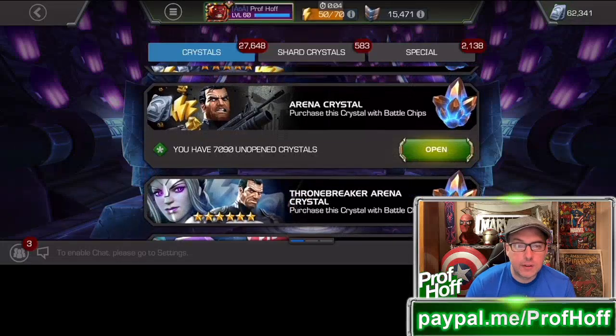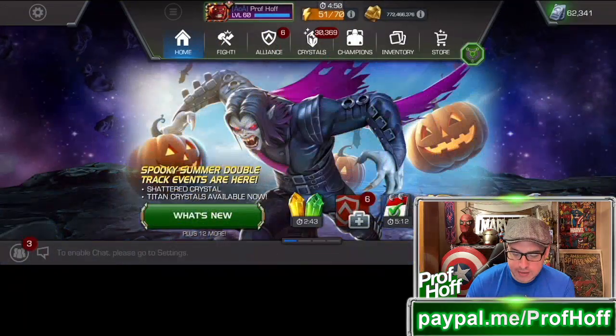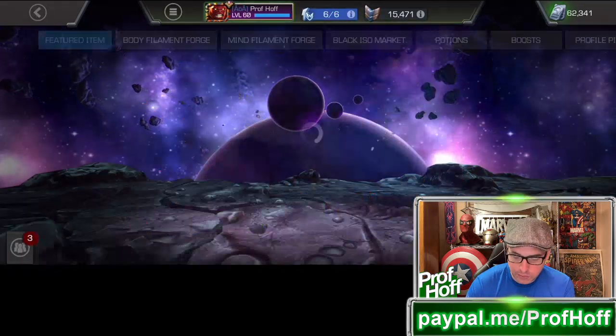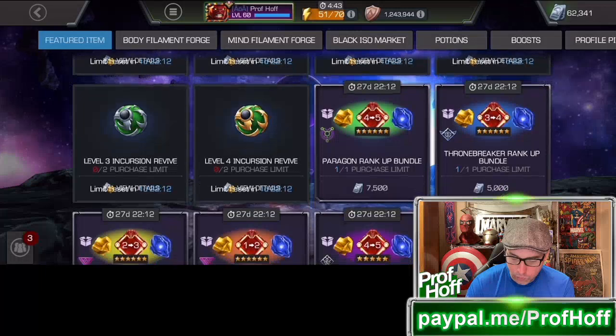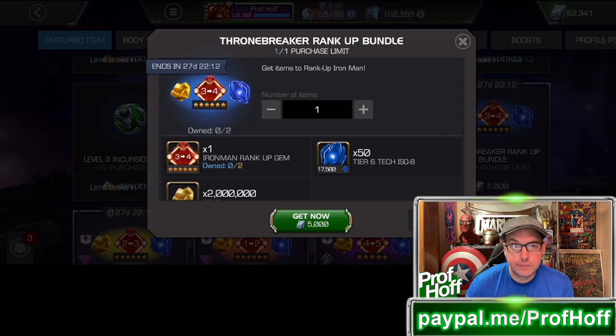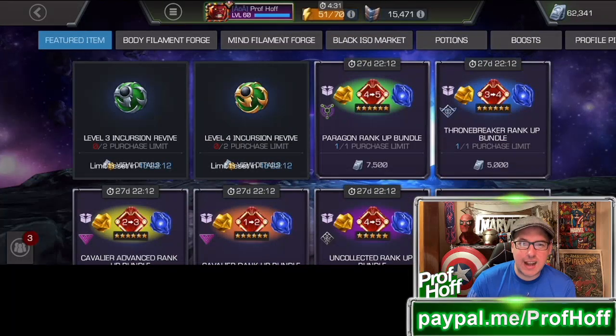I've also saved up about 7,090 arena crystals. If I opened around 2,000 of those, there's a chance I could get down to 5,000 arena crystals and have a rank 5 Iron Man for free. The only thing I'd still need is a rank 4, which would cost 5,000 units — a far worse deal. Really, if you're not Paragon, everything else is kind of a ripoff.